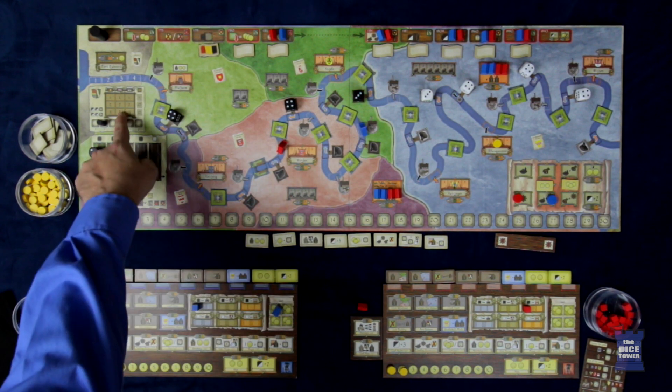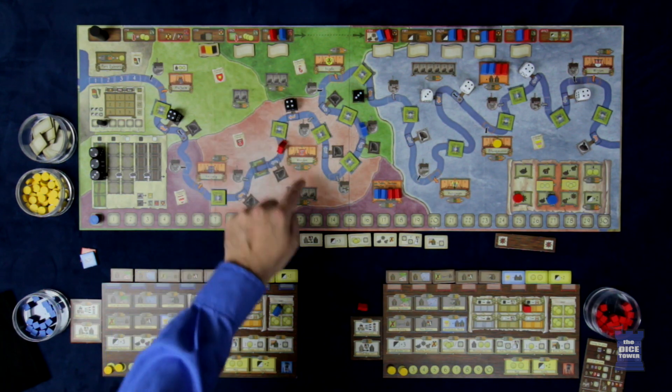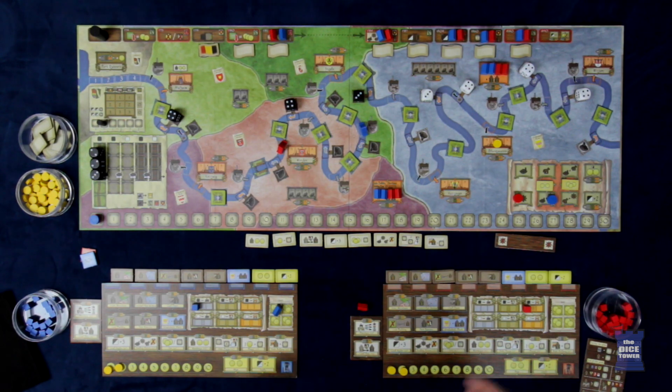Each player also looks at the coal areas — whoever has the majority of warehouses in them gets a victory point. In these areas you can build as many warehouses as you wish, and in others up to two, but whoever has the most wins the majority. In case of a tie, no one gets points. If you have one in each of these coal areas, you get an additional two points. You lose points for any outstanding loans. There are also special achievements giving extra victory points — the barge gives you two points by default but four if it ends in Port Roar; the Mayor gives one point per coin remaining; and the Railway gives one point per warehouse you have out.